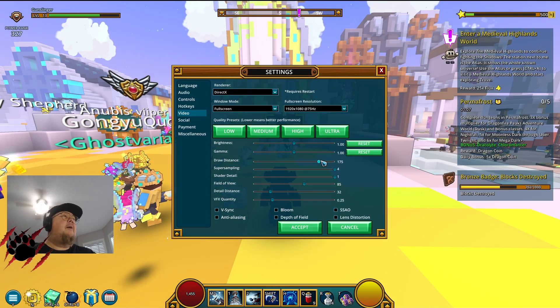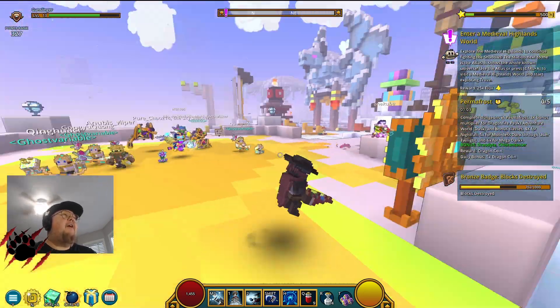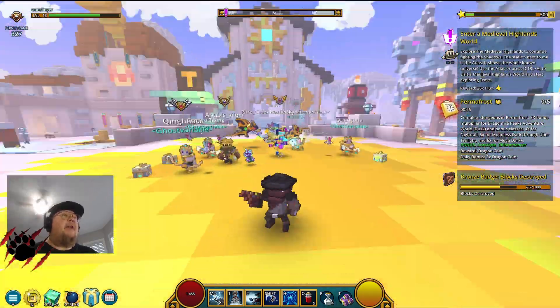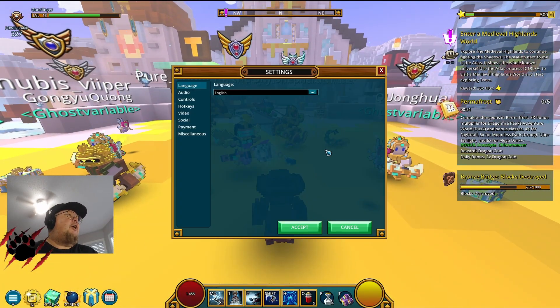After that, dial in your Draw Distance to something you're comfortable with. Mine is 175. If you want to see why, you can check my first impressions video on Trove — basically I tried things out, was moving around, and 175 seemed the best setting for my particular PC.